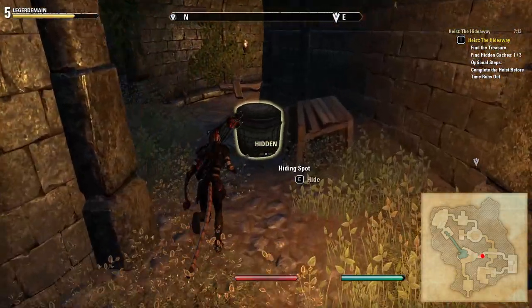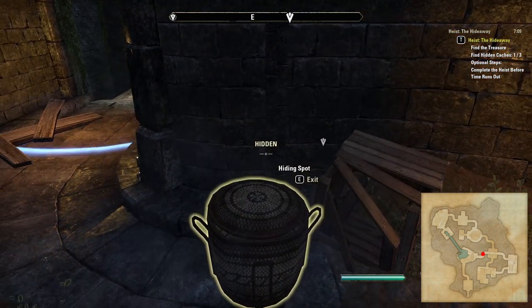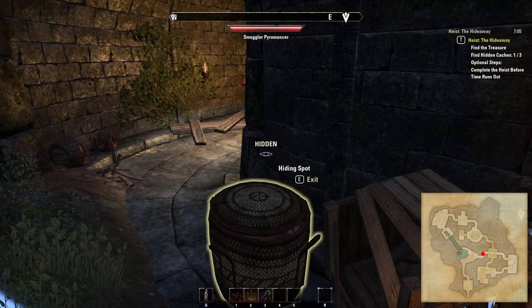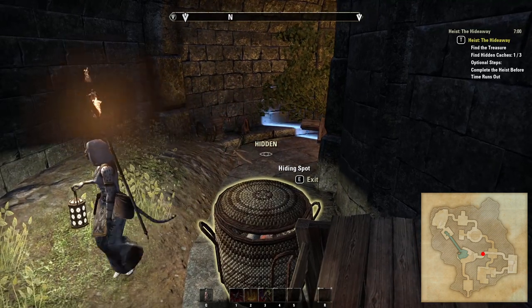Once up the ramp, carry on down the corridor being aware of the sentry NPC who patrols this area. This hiding spot here is perfect for letting them pass. It should be noted that you'll always encounter lantern-bearing sentries in this heist and never the trap-laying type, so your tactics in here should never have to change.